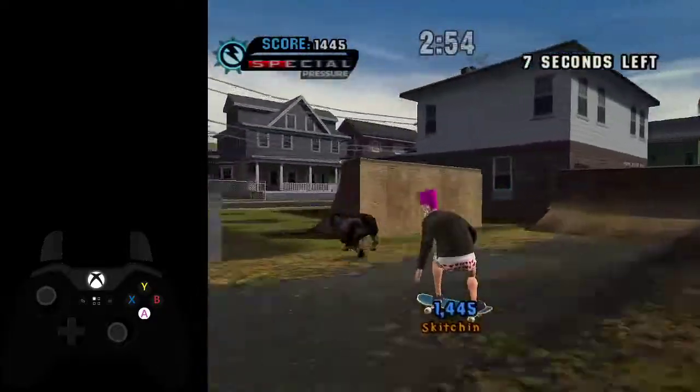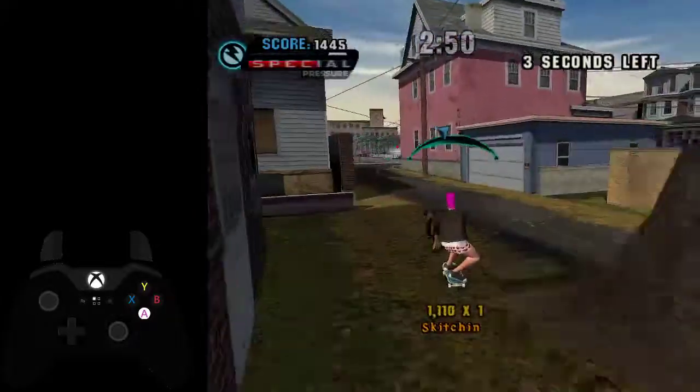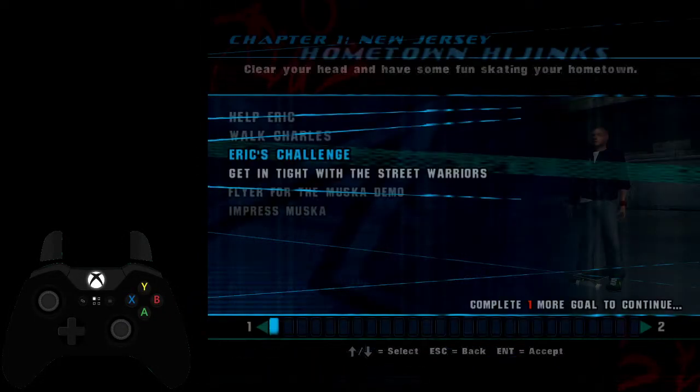Here it's just holding onto the dog for as long as you need to. So you're done with that, and then you just open up the menu and navigate down to get in with the Street Warriors.